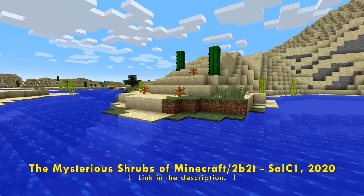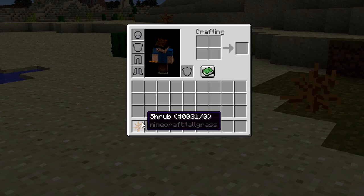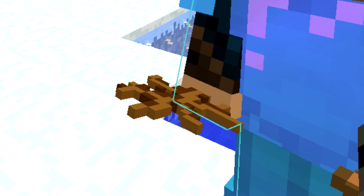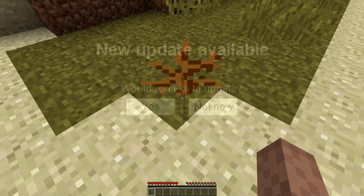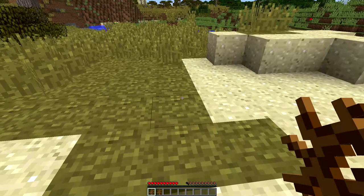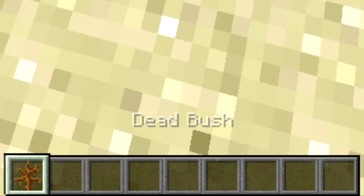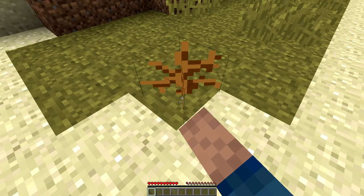Next on the list is to place your shrubs — not dead bushes, but shrubs. This is an item that looks like a dead bush, but can only be placed on grass. Normally you can't get this item in survival mode, but someone on 2b2t got their hands on some and they started spreading around the server. The reason to place them now is that when 2b2t updates, shrubs will convert to regular dead bushes. Once placed and the server updates to 1.16, they'll convert to dead bushes but will continue to stay on the grass as long as you don't cause a block update. So place them while you can, because you can't do it in 1.16.